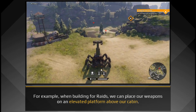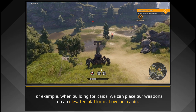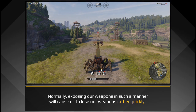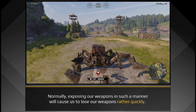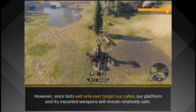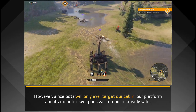For example, when building for raids, we can place our weapons on an elevated platform above our cabin. Normally, exposing our weapons in such a manner will cause us to lose our weapons rather quickly. However, since bots will only ever target our cabin, our platform and its mounted weapons will remain relatively safe.